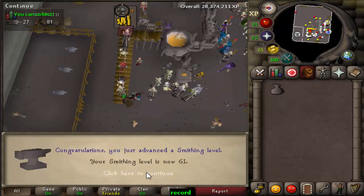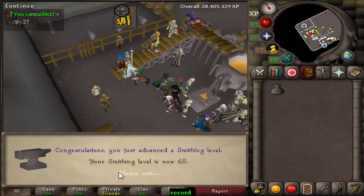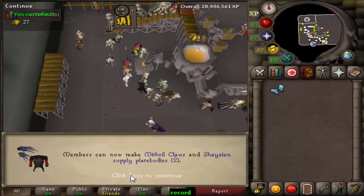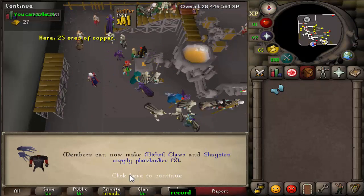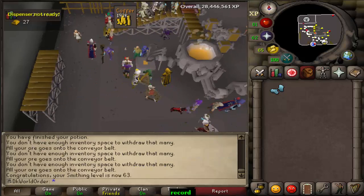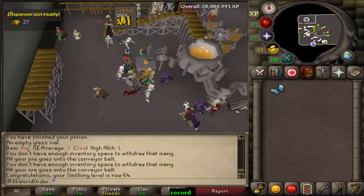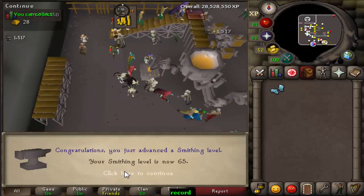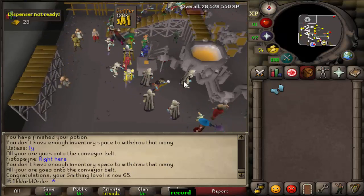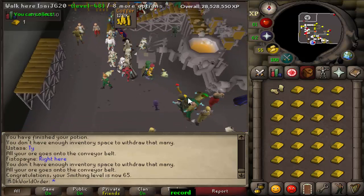Level 61 — unlocking mithril chain bodies. Level coming in at 62 — unlocking the mithril kite shield. And there we have 63. I'm just chucking in all my gold ore — I actually bought about 1k as well on top of that, just to see how far it got me. I thought while I'm doing smithing I might as well train it. 63 and here we have 64 — mithril two-hander we can now make. That's four levels total since we've been here. And this should be 65 — I don't even know what that unlocks. That's the last level we're gaining here.